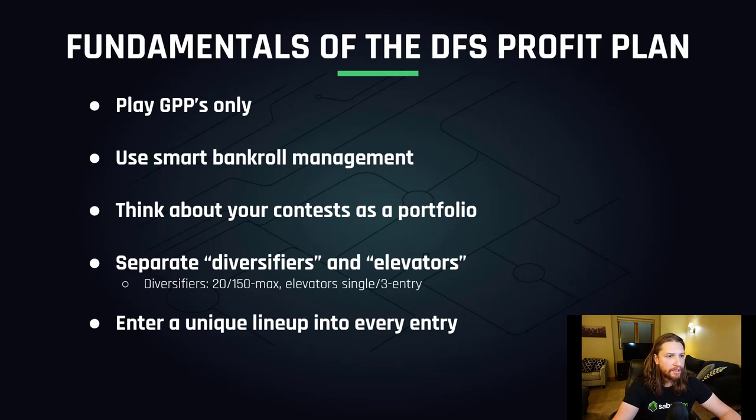Second, you're going to use smart bankroll management principles — that starts with establishing a bankroll, whatever you are willing to commit to DFS. Playing GPPs is very high variance, which means the swings to that bankroll are going to be very high. You're going to lose a lot and then earn back almost all of your profit in slates where you have a really big score, so you can't afford to be playing a big chunk of that bankroll in any given slate. Third, you're going to think about your contests as a portfolio. Whether or not a contest is a good one to play depends on what you're playing alongside it — we want the best combined set of contests that gives you the greatest opportunity to make money with the lowest risk.